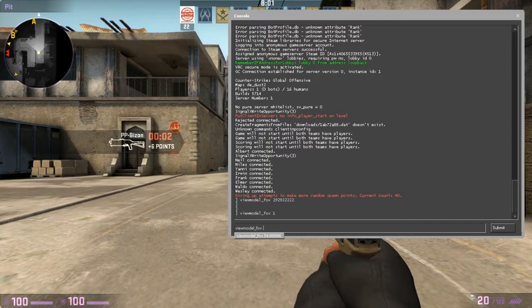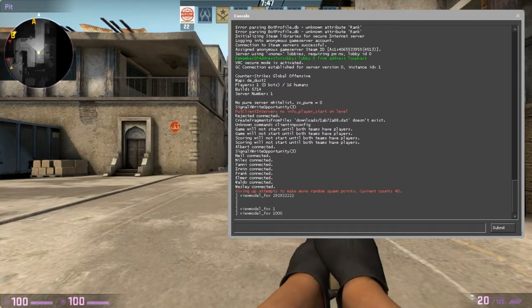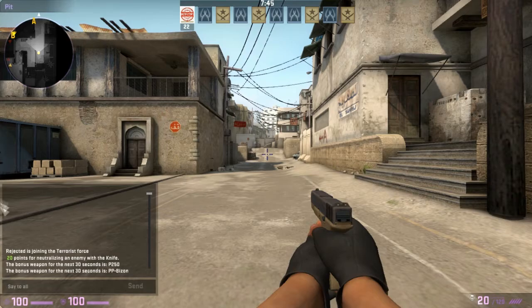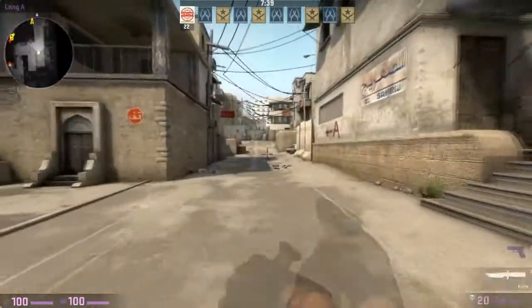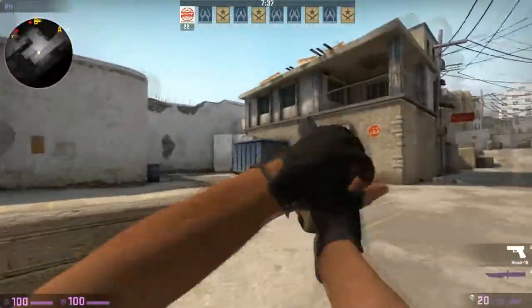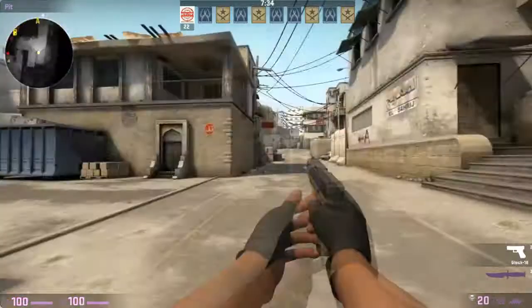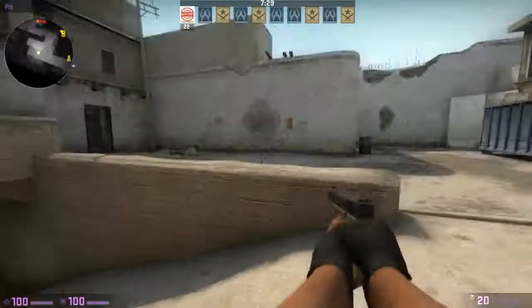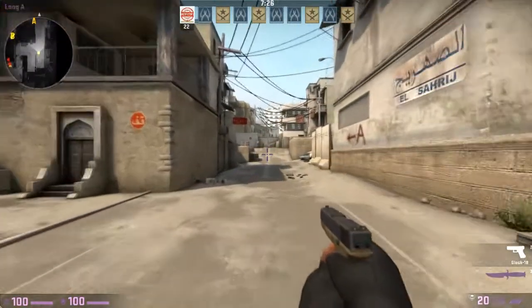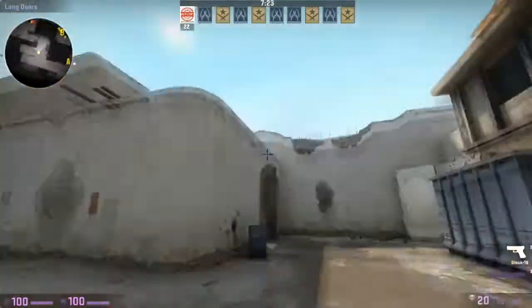The maximum is 68 or something like that — you can just put 1000 and it'll go to the maximum. Putting 1000 is not going to make it go past the cap; you can see that blue thing to the left, it won't affect how much you can see over there. That would affect gameplay and give people with higher FOV an unfair advantage. It just makes your gun pop out more so you can have better turns and see more of your gun.